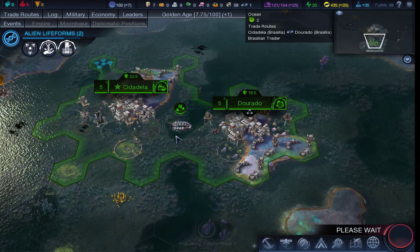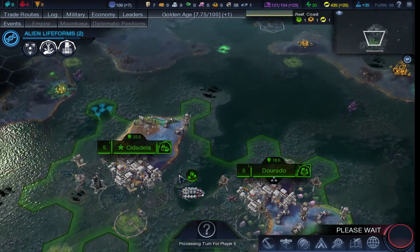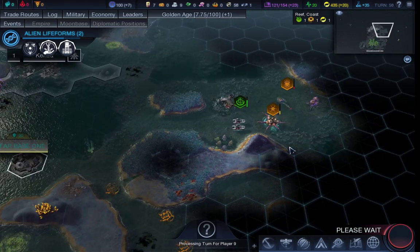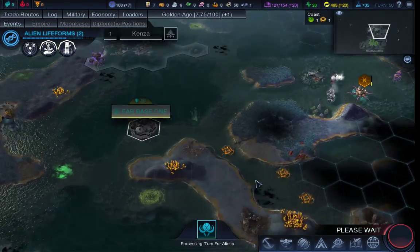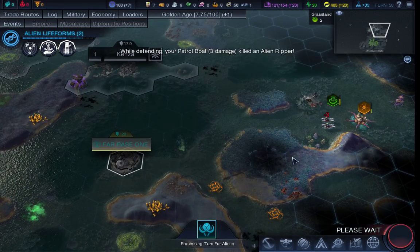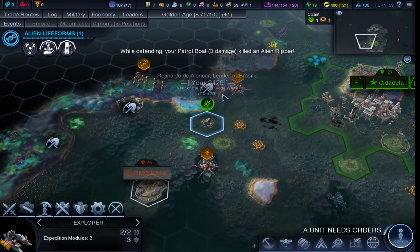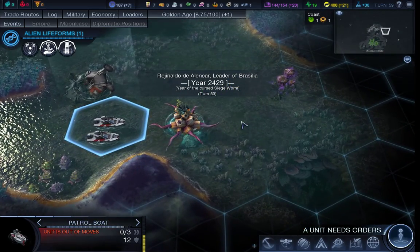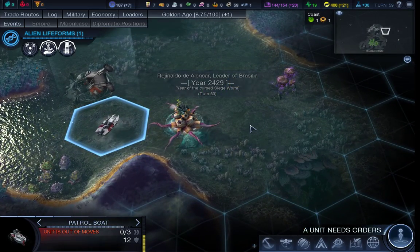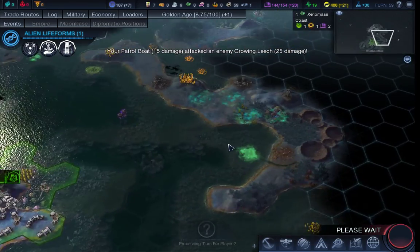Hello there everybody and welcome back. This is another episode of the Shadow Scythe playing Beyond Earth with the Codex mod. So far we've had a reasonable level of early game expansion and we've had a reasonable amount of exploration. Now what I really want to try and do is get a third city up and running and some more expansion under my belt.